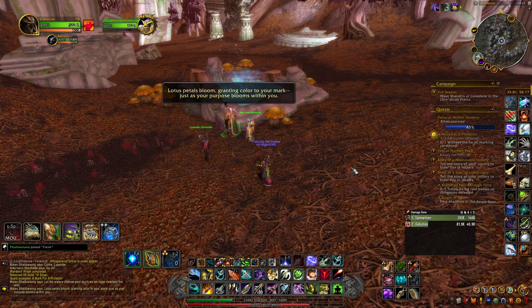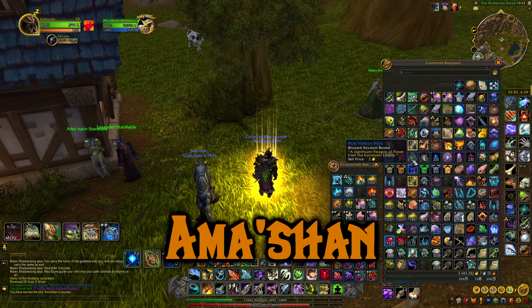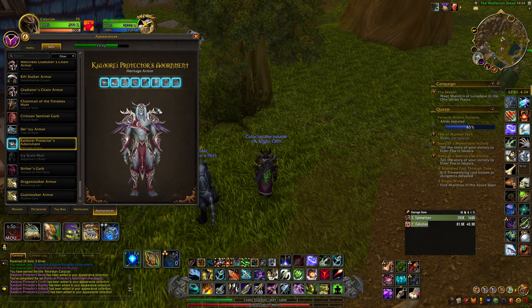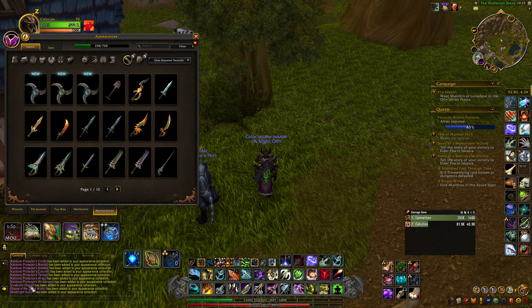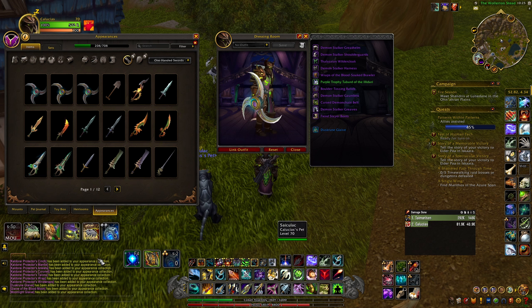After going through all of that, Lysander summons a portal to Stormwind. You take it, fly back to where you started, turn the quest into Lysander, then talk to Maiev to fully complete the Heritage Armor questline. The title you get is a prefix — 'Amashan' — which doesn't have a 100% translation in Darnassian. 'Shan' means honored, and 'Ama' doesn't really mean anything clearly, though some think it means something like 'honored protector.' You also get the cool Heritage Armor set along with glaives.